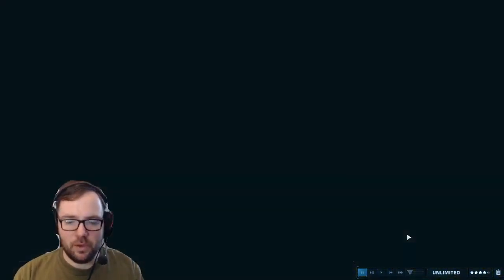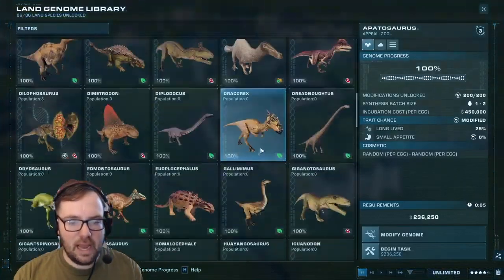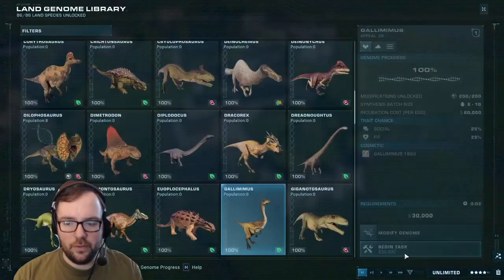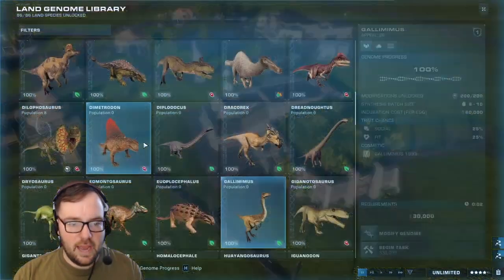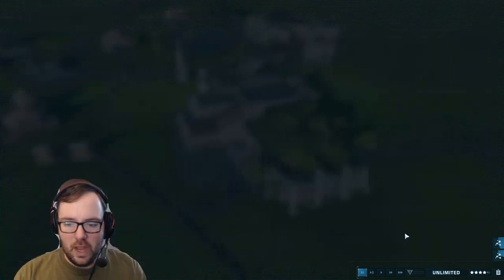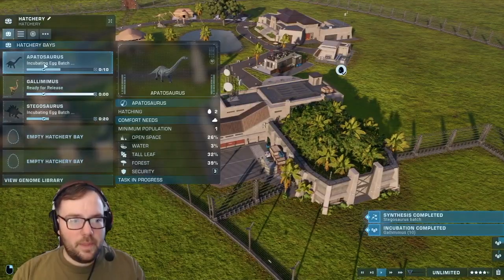Apatosaurus would be right here — that's Apatosaurus done. Let's get Gallimimus, and we've got to go with the 1993 skin for the Gallimimus. And finally, Stegosaurus — for this guy we have to go with the Lost World skin. Alright, we got them all.